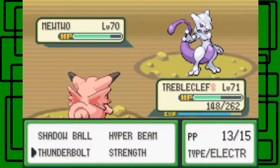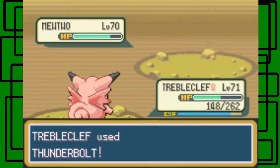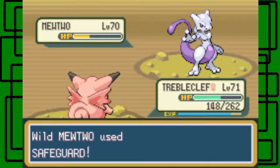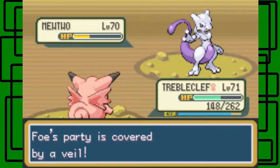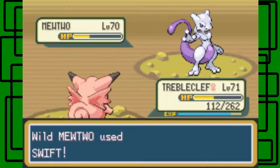Let's go for another Thunderbolt — I'm trying to paralyze this thing before it uses Safeguard. Yeah, there we go — quick, quick, quick. Oh no, it used Safeguard. Dang it! Now it's protected from being paralyzed. Dang it. Let's get it into the red, so that's nice. Let's go for an Ultra Ball.